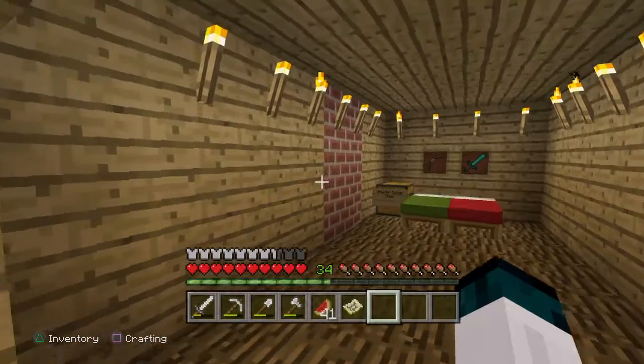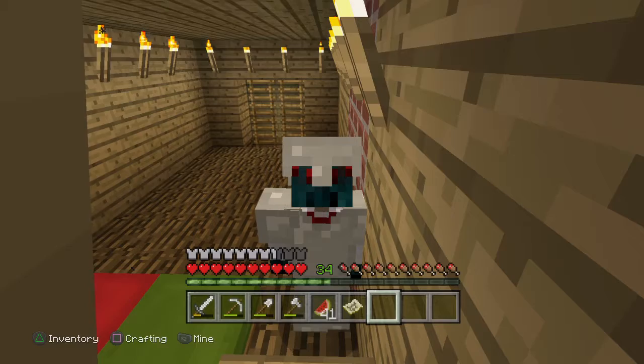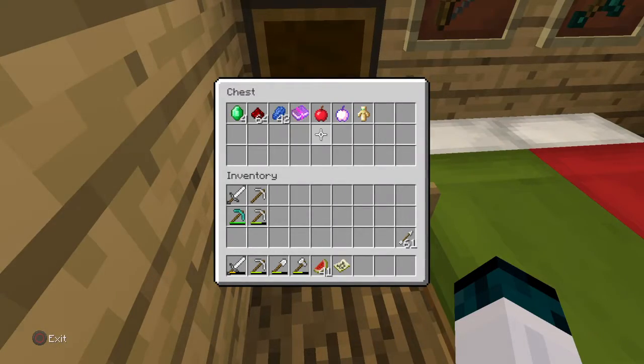And up here, I'm going to surprise Tuck when he opens — he doesn't know all the adventures I've been going on without him. He's going to see all this treasure: a totem of undying, a god apple, an apple — just for early Christmas.